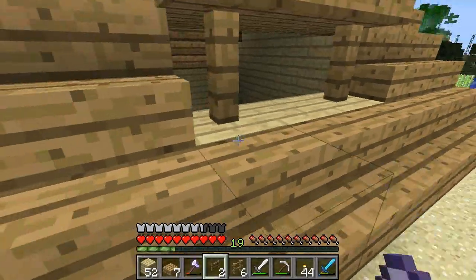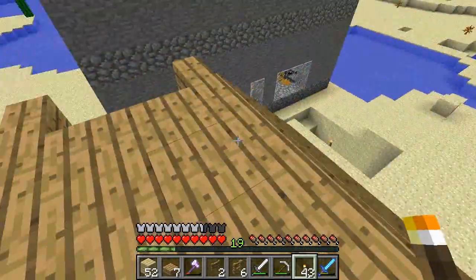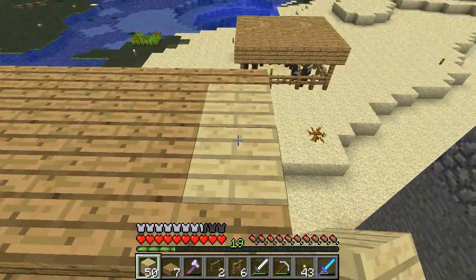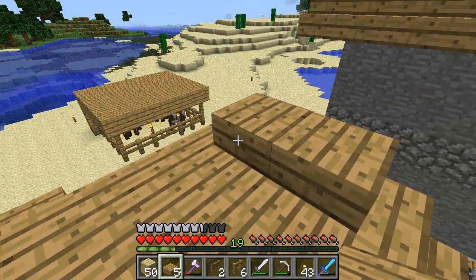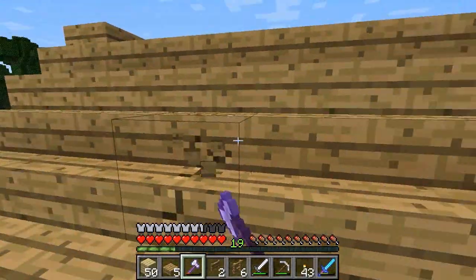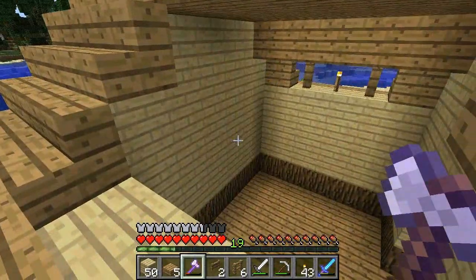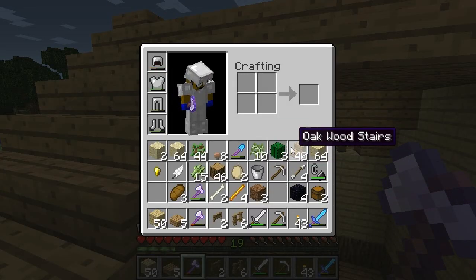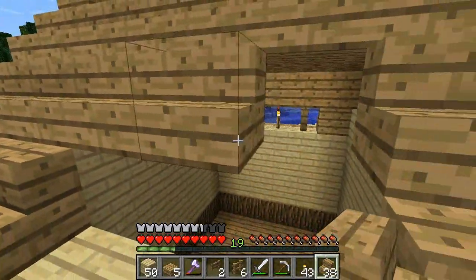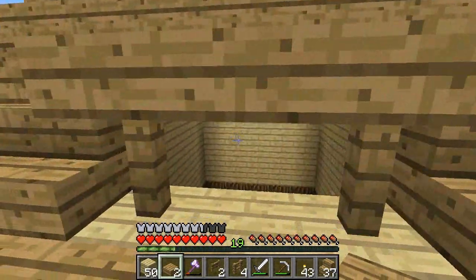We'll put a torch right there — put a torch right there to light up the inside during the night. But it's not bright at all. We'll do something, I don't know yet. Let me turn off my fan really quick, it's going to be loud. Okay. Because I figured that'd be a lot of background noise — I really should have turned that off before I started recording. I'm going to apologize for that ahead of time. We'll break out this one and then put the stair blocks back. That, and that, and that. There, nice and pretty.